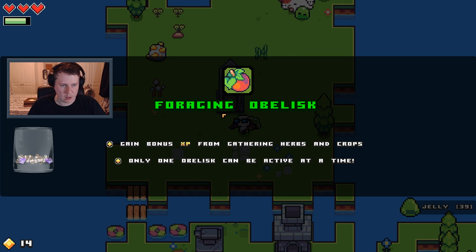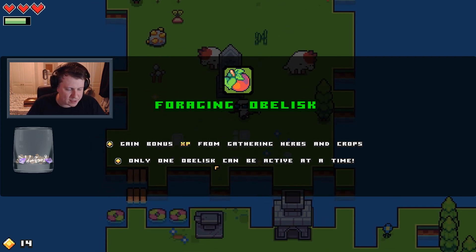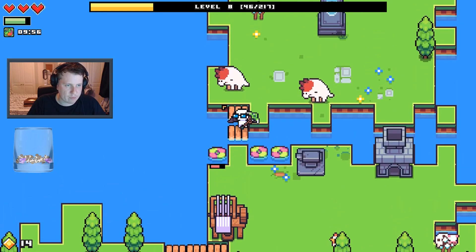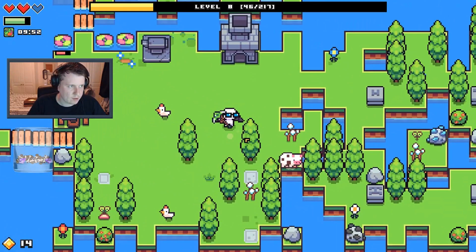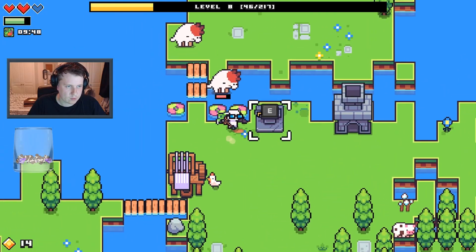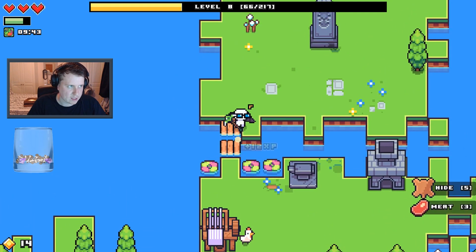What have I done? Foraging obelisk — gaining speed bonus from gathering herbs and crops. The obelisk can be active any time. Oh my god, that went for me hard. Don't come onto my island! I need to make a sword. Yes! Cheesed it.